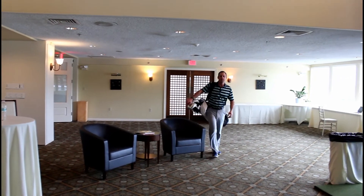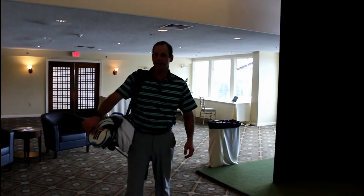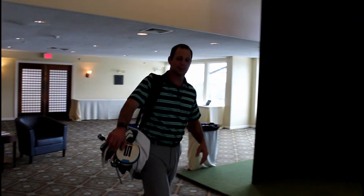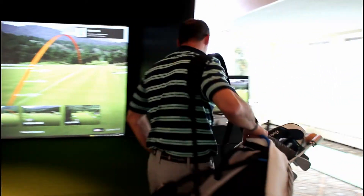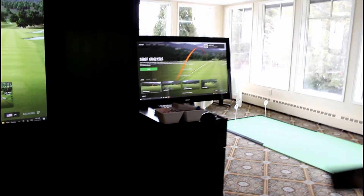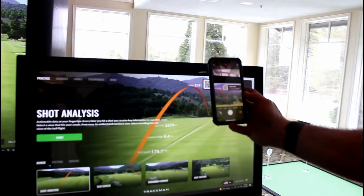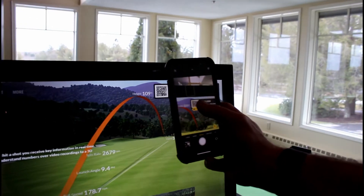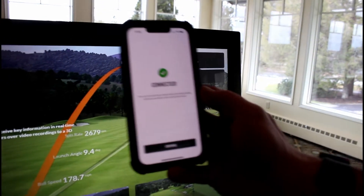Hal Jacobs here at the Haven Country Club at our new TrackMan simulator. I want to show you how easy it is once you get here on property. If you've downloaded the TrackMan app on your iPhone, it's as simple as putting your camera up to the screen — and now it's logged me in.